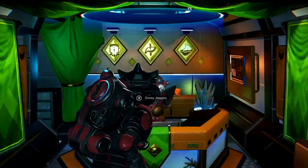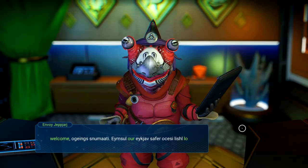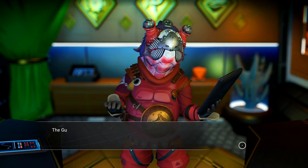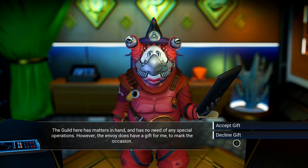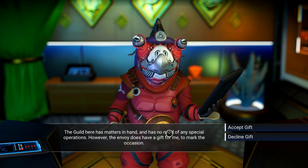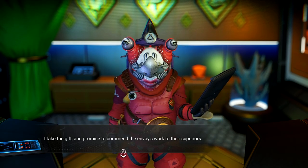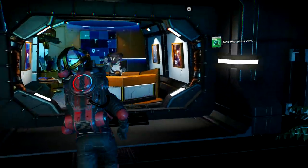What about the guild over here? The life form makes a gesture of respect and acknowledgement from one mercenary guild operative to another. The guild has no need of any special operations, however the envoy does have a gift for me. I accept the gift — it gave me a whole bunch of cytophosphate.